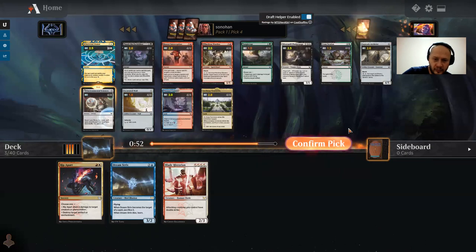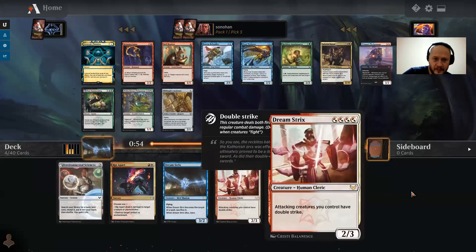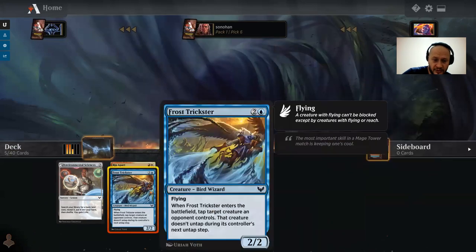This is not the card that Lorehold wants, but I'm not necessarily in Lorehold yet. We need to see what else I get past, and this keeps me open. Now there's a Frost Trickster and a Pledge Mage, and I think I need to take the Frost Trickster because that's the second one. There's nothing for Lorehold — Pledge Mage is not a card that Lorehold wants — so I'm just taking a Frost Trickster.